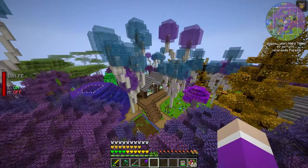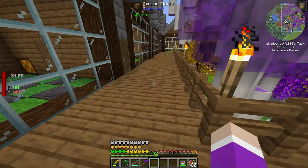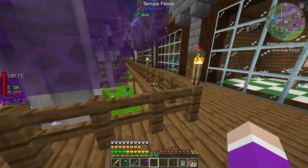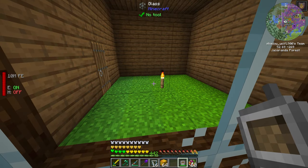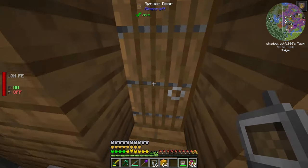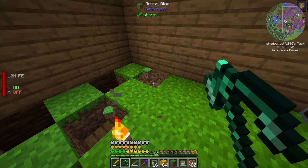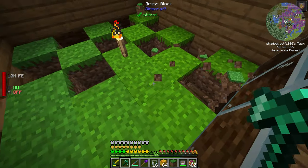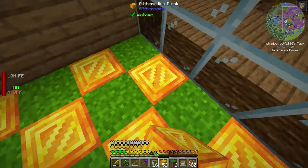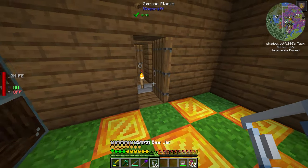With those couple hundred blocks, if I show you our reactors now — the temperature was skyrocketing and we were only producing 5,000 RF before. After I updated the pack the temperature was maxed out at 2,000 degrees and power was only 3,000 RF, but now it's 7,000 RF. The whole inside is full of all the modium blocks, and that goes for all three reactors. From what I've heard, all the modium or unobtainium are one of the two best materials to use in a big reactor. I do want to make these reactors even bigger.